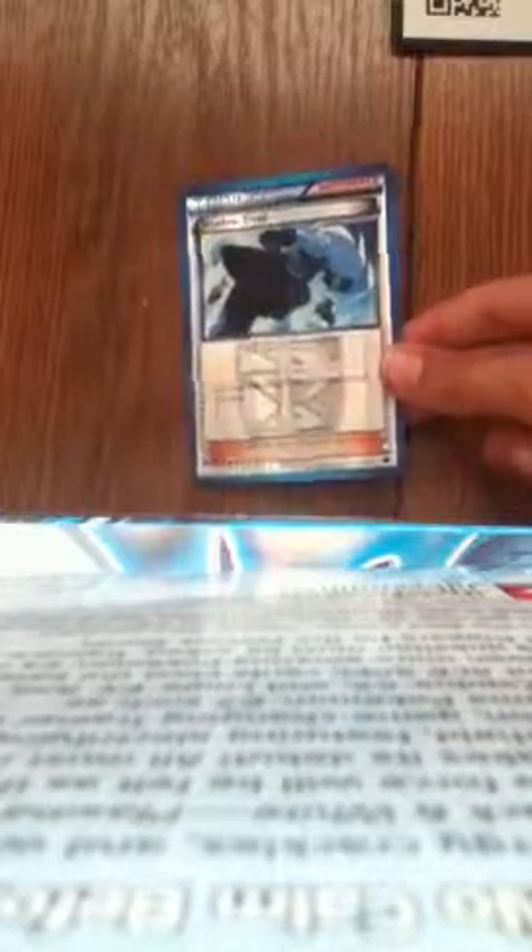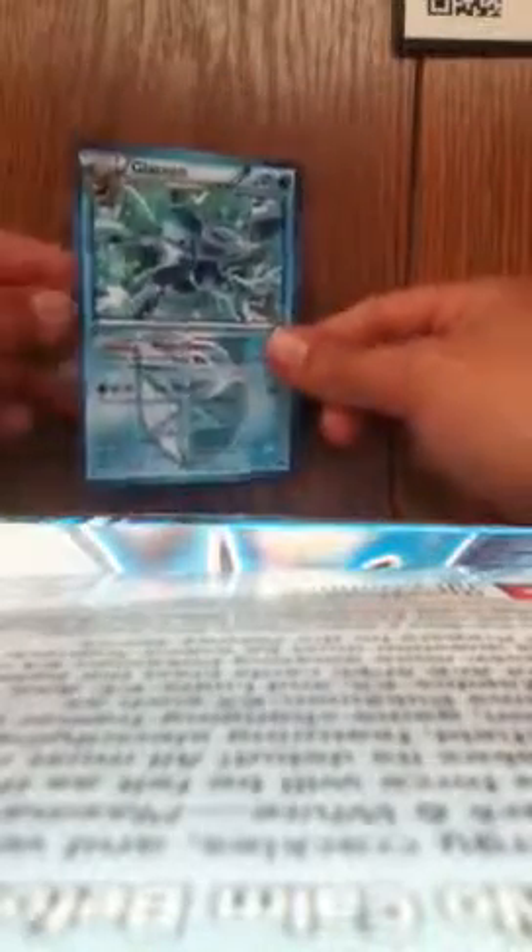I'll go on to my final pack — Absol pack. Cards: Makuhita, Rooker, Weedle, Vanillite, Flareon, Dragonair, and a Shadow Trade which is just an uncommon. My rare is a Glaceon — that is a nice non-holo card. I really think they should have made it a holo, because it would look really nice with a holo treatment.